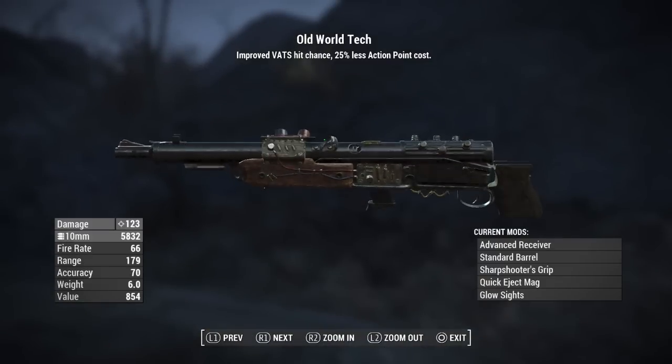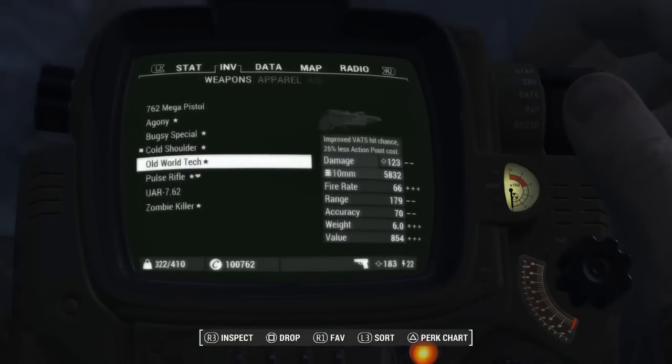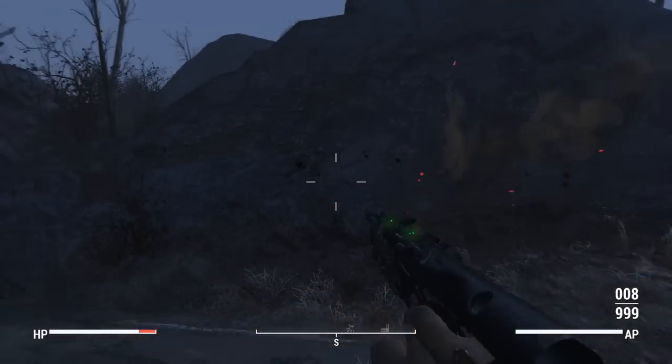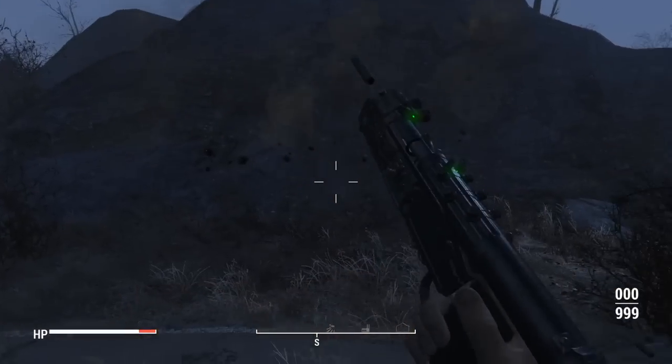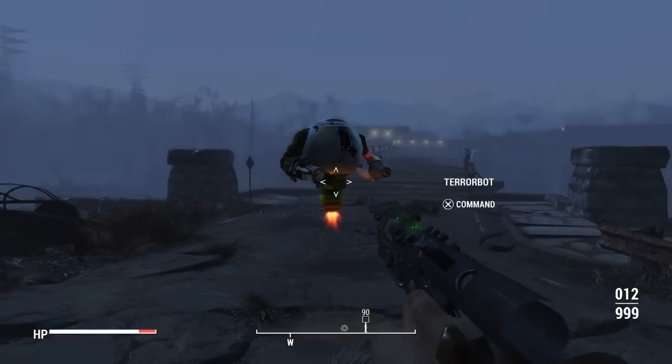This one's going to be Old World Tech. This one's going to be one of mine. Essentially, it's just a deliverer with a radium rifle receiver and a long .44 Magnum barrel. This one's pretty cool — it's still a one-handed weapon, so it just gives some new life to the deliverer. I feel like it's a little cool addition.